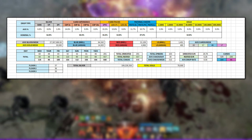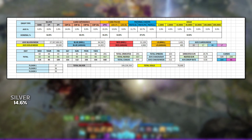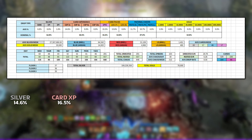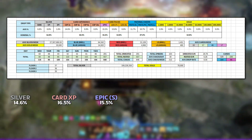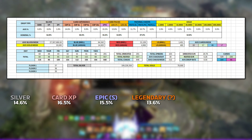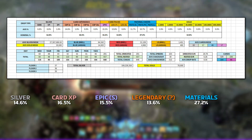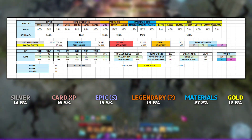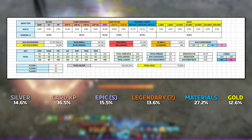Here are the current percentage drop rates of each individual drop, as well as general drops based on my current data. I expect these to change in the future as I collect more data. Silver is at 14.6%, with 500k and 1 million silver at 6.8% drop rate, and 2 million silver at 1%. Card experience has an overall drop rate of 16.5%, with 14.6% being 2x experience and 1.9% being 4x experience. Epic selectors have a drop rate of 15.5% currently, with random legendary card packs at 13.6%. Material boxes made up most of my drop rates with a 27.2% average. Small chests made up 11.7%, medium chests were at 10.7%, and large chests came in at 4.9%. Gold only made up 12.6% of drops, with 1.5k coins at 1.9%, 3k bars at 4.9%, and 10k bars at 5.8% drop rate.